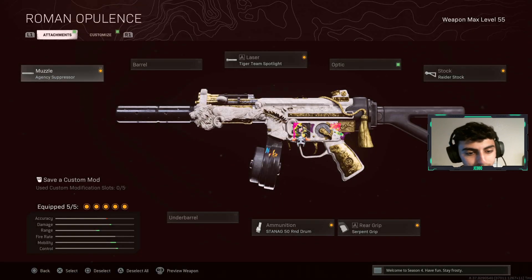Then you want to go to the Cold War MP5. My Cold War MP5 is: agency suppressor, Tiger Team spotlight, raider stock, serpent wrap, and 50-round drums. No recoil class, trust me. It's the best SMG in the game right now with a very fast TTK. Those are the attachments - the best SMG to have right now.